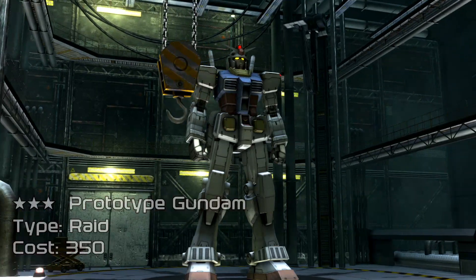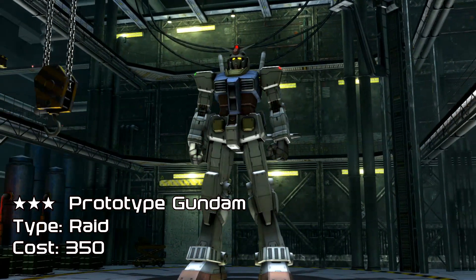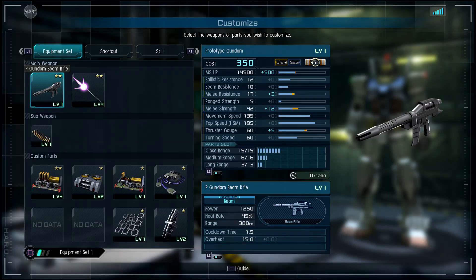What's going on? It's Road with Fionn here with another overview video. Today we're coming at you with the Prototype Gundam. Don't be alarmed — this is not the default color, just keep that in mind. This is a raid suit starting at 350. I really enjoy this suit, so we'll have some fun jumping into the kit.